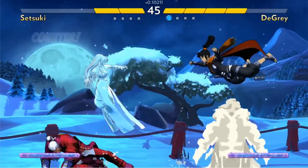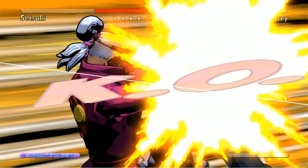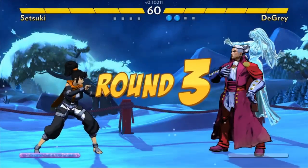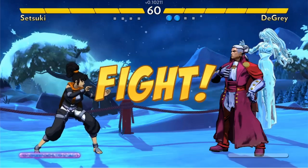DeGray the technical character has a counter super. So if you see that he's got his super meter full, you have to start approaching him differently — because he'll just land the counter and score straight two damage on you, and that's devastating.